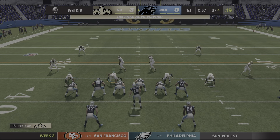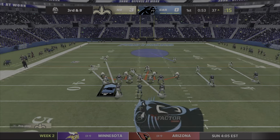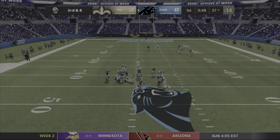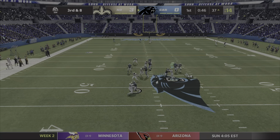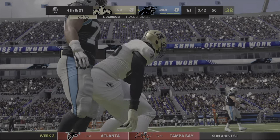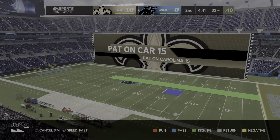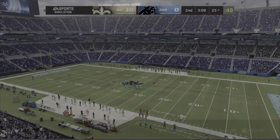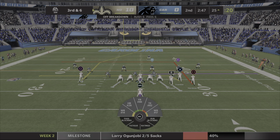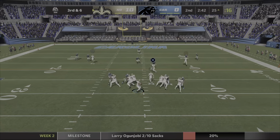A pretty big early test for the defense coming up. What can they dial up here to try and thwart this third down situation? On third down, Fitzpatrick — and he's going to be sacked. Sacked, right at the midfield stripe. Second corner of this defense looking for a big third down stop here. They're already down on the scoreboard, just trying to get the ball back to their offense.